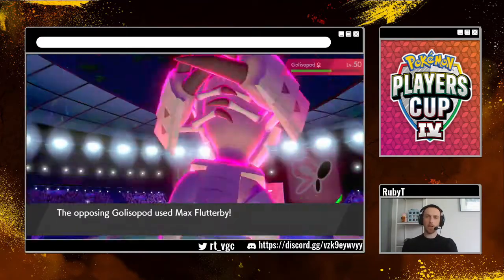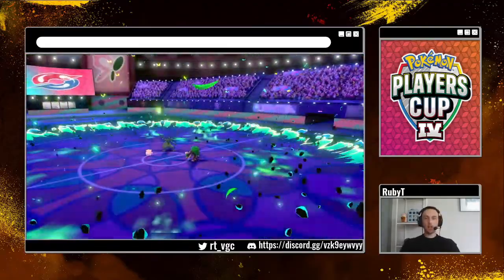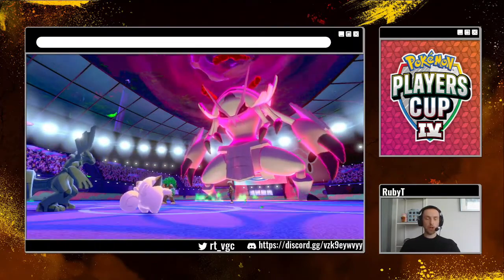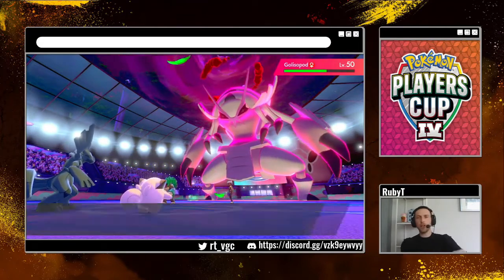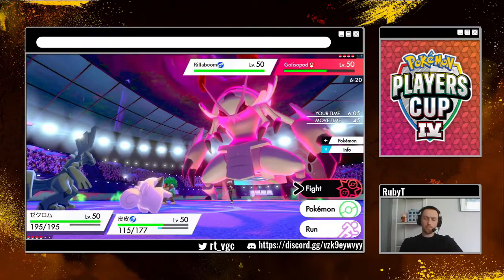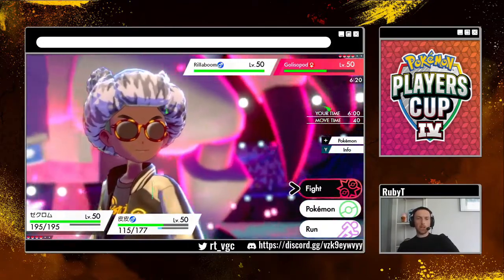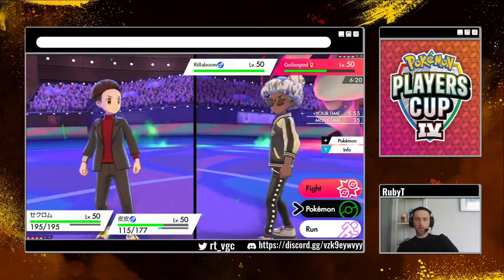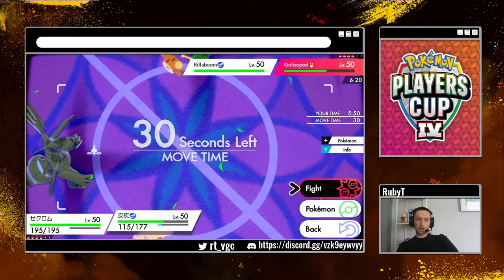No Weakness Policy — Max Flutterby, which doesn't do very much to us but does lower our Special Attack. I think that's mostly fine. We get some nice recovery. What are we taking into Zekrom's slot here — Grassy Glide and maybe the Max move again? I actually think we can go through Incineroar here, which is why I brought it, and just Protect Clefairy and keep Clef alive — try and stall out his Dynamax.